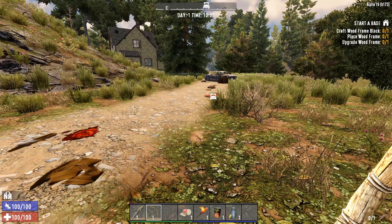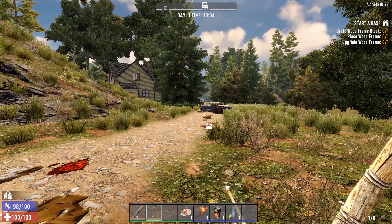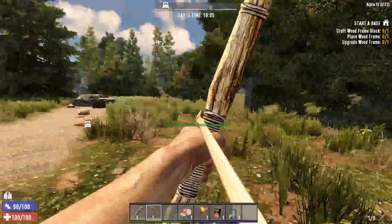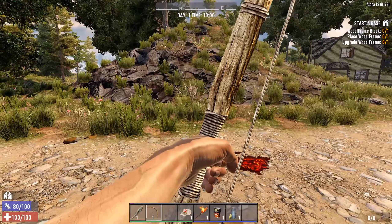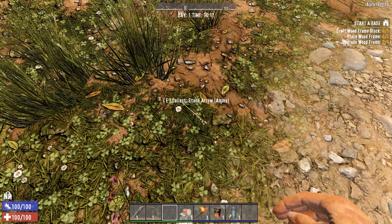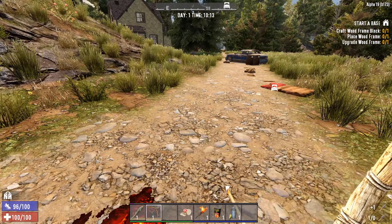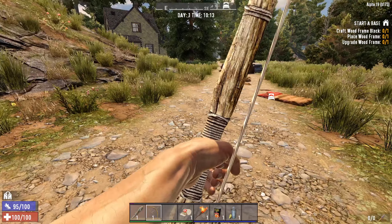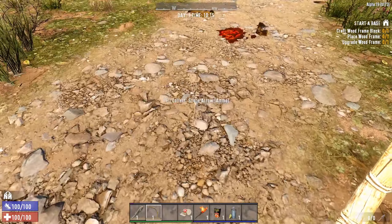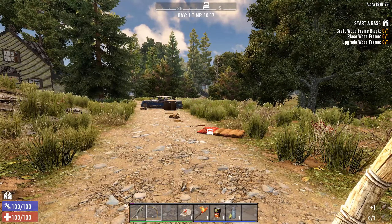Now I have a bow and arrow — a lot of people don't know how this works, but it's simple. You left click to load it, hold to aim, then let go to shoot. If you're lucky, you can pick up some arrows after — they have about a 50% chance of breaking depending on what you shoot. Shooting at the ground reduces the risk of breaking them.